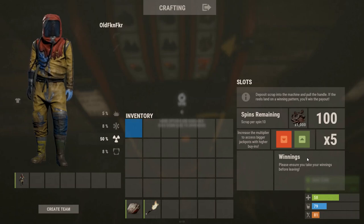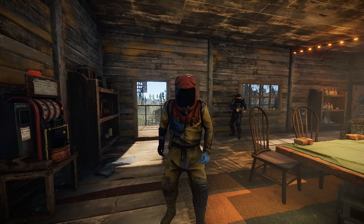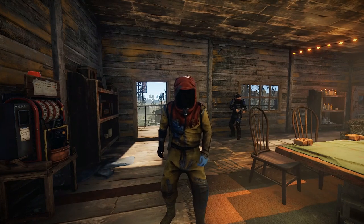As you can see, it does allow you to gamble a lot more scrap and it pays you back a lot more as well. Hitting 5000 with a row of sevens would be great. I hope someone finds this useful — leave a like and subscribe, thanks.